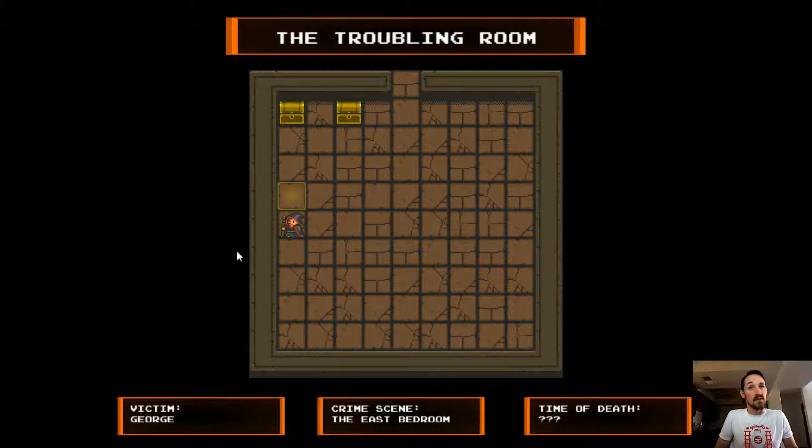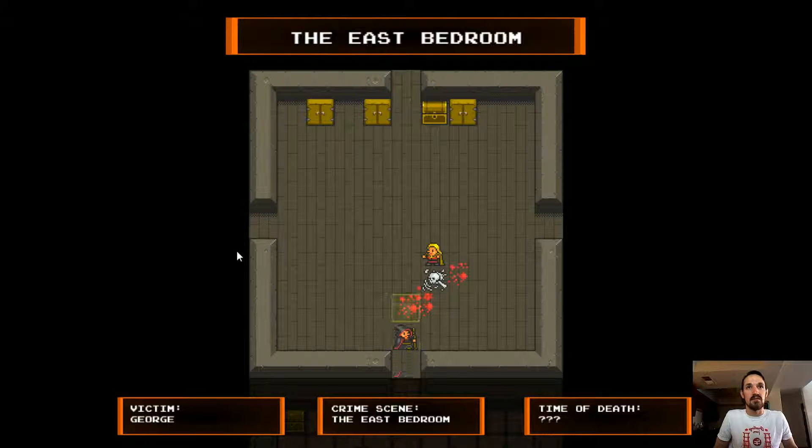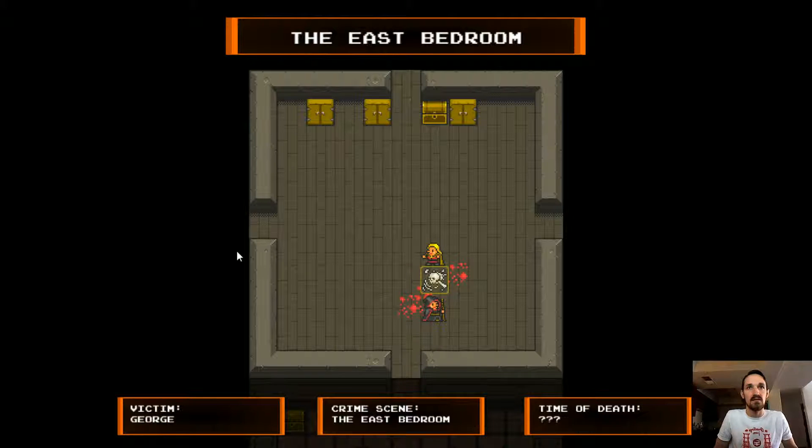Alright, I'm in the troubling room. Let's find the murder scene — the east bedroom, right here. So there's not a murder weapon nearby, they didn't just leave it. Gunshot wound to the chest, so they were shot. Bruising on the back, probably from when they fell.